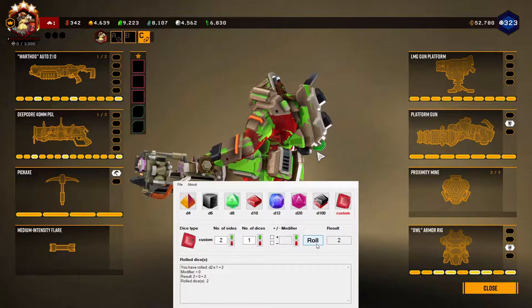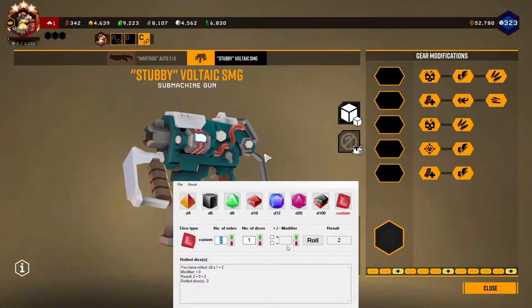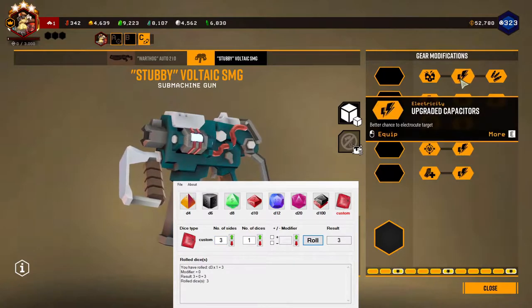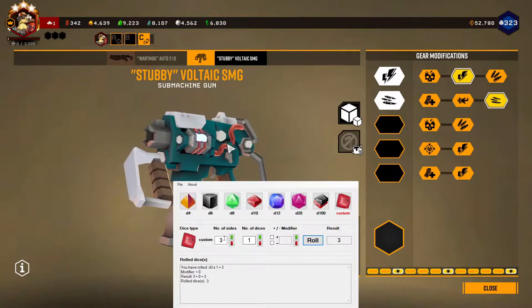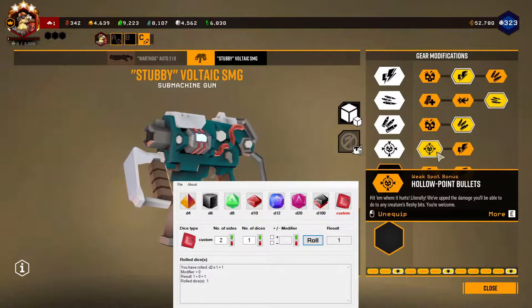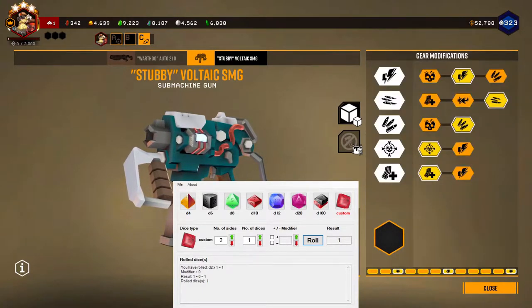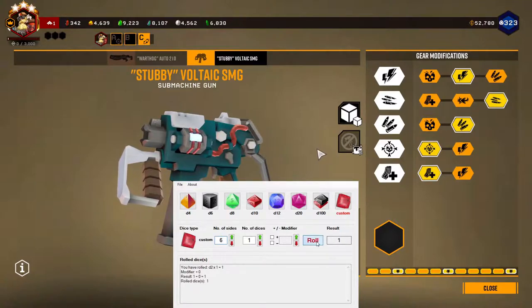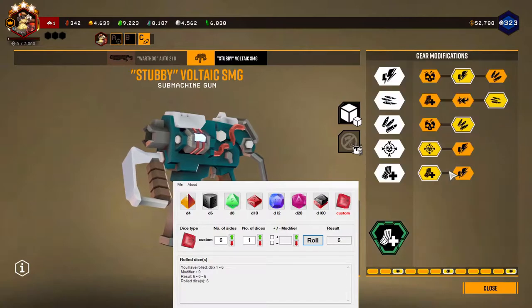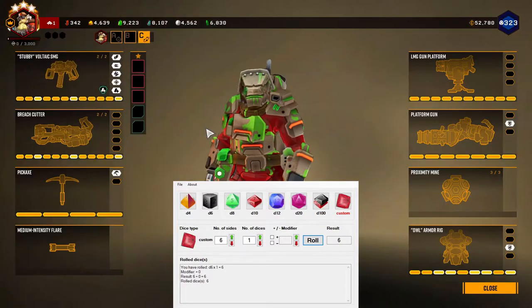Starting out, I get a Stubby and Breach Cutter. The second thing I'm hoping is I don't get a no-damage Stubby, because that's also possible. More electric chance, faster rate of fire. More ammo. Weak point and mag capacity. There's six overclocks — number six — Super Slim Rounds. Pretty straightforward Stubby. I like having the hollow points. I always like having hollow points; I like weak point damage.